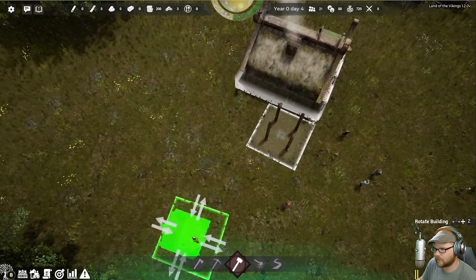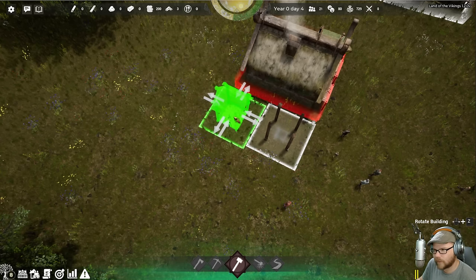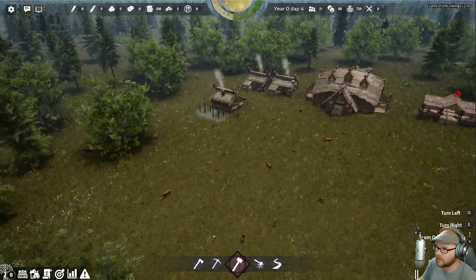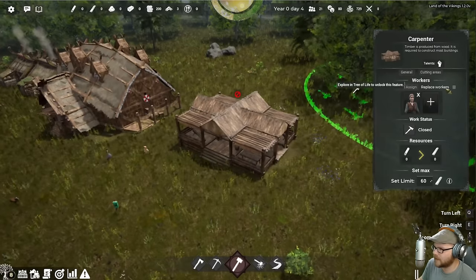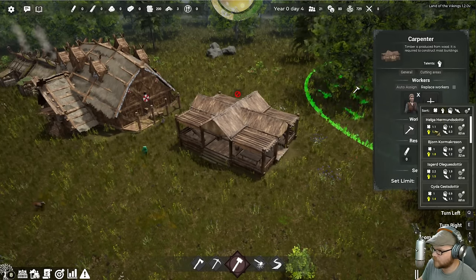For now, we'll take it a little easy to make sure we get a nice stable place. We've got storages in there, and they'll go get some supplies. They'll go out and hack and chop trees and all that stuff. I'm going to add in another carpenter — we'll have two. Oh, Helga can come over here and do that.